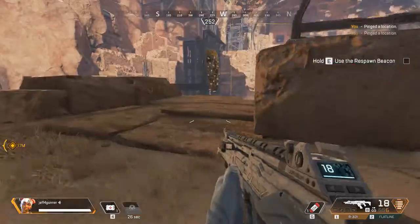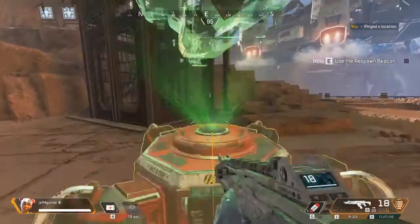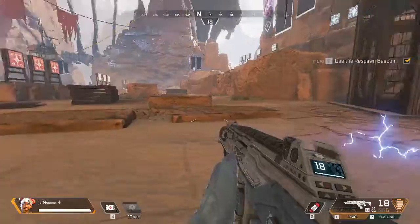Approach the respawn beacon and, when prompted, hold for activation. Be careful — it takes some time to contact the dropship. You could get shot; that wouldn't be good. You did it — here they come.